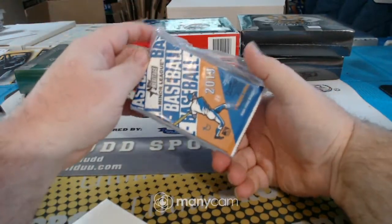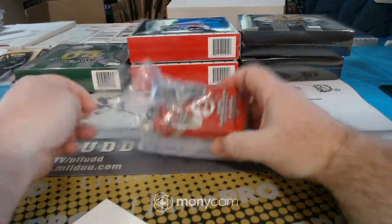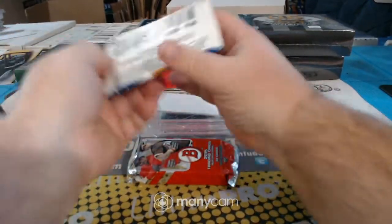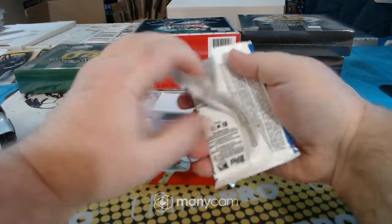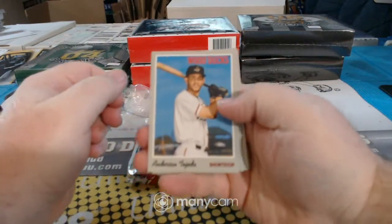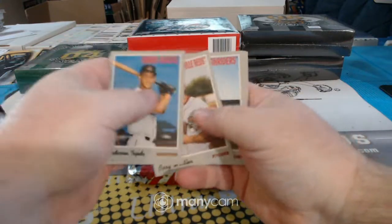All right — Heritage Minor League, 2019, 2015 Bowman Jumbo. Here we go.